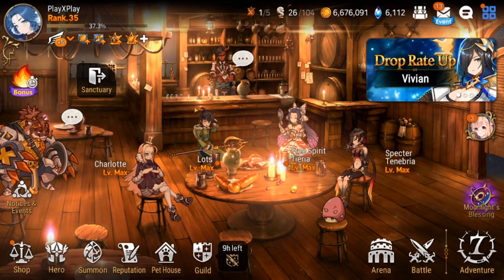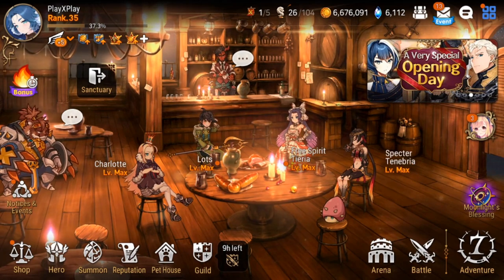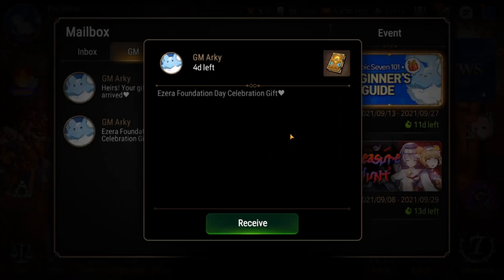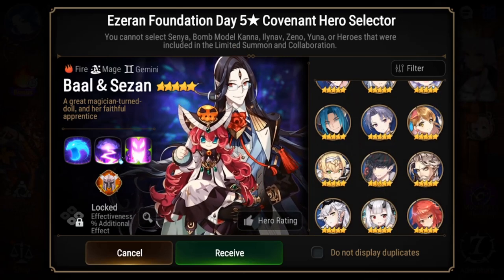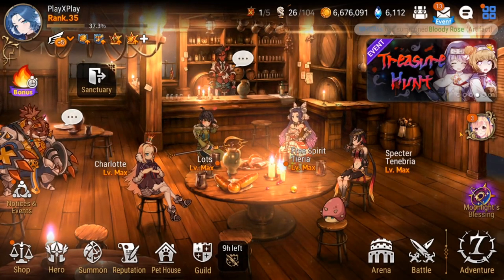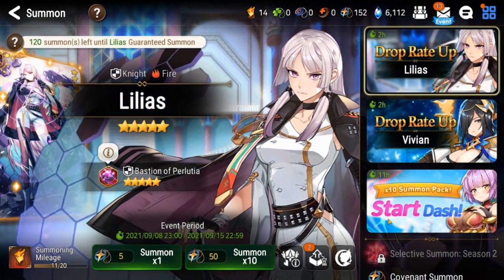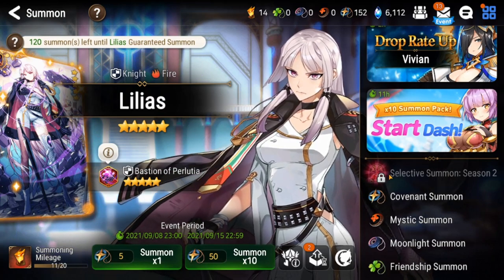We decided to start now because right now is actually the best start you could possibly get. You're getting selectors right now for RGB — I have yet to use mine, so we still have time to use the five-star selector. If you're just starting the game, all you have to do is log in and choose pretty much any five-star covenant hero except for a few units. You also have the new changes to the selective summon — you can roll 30 times, 30 ten-pools, and choose who you want.